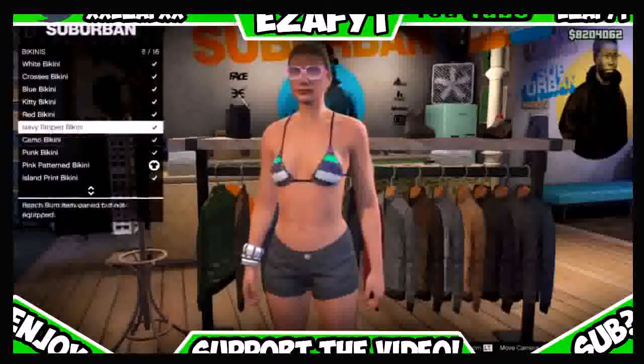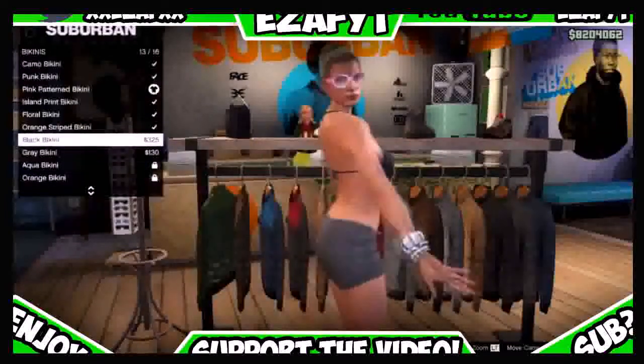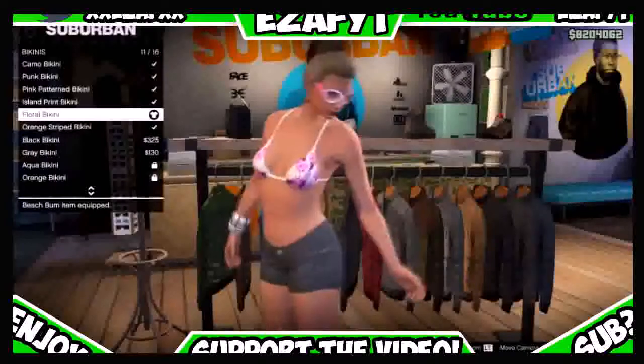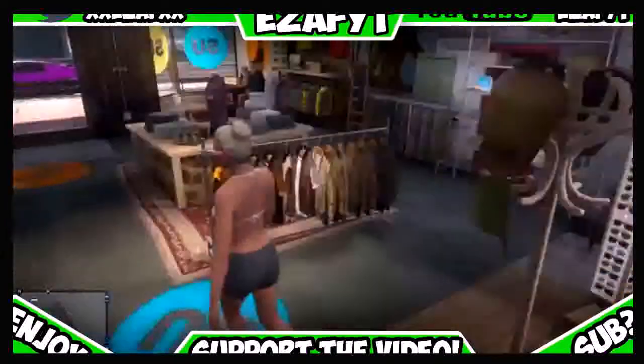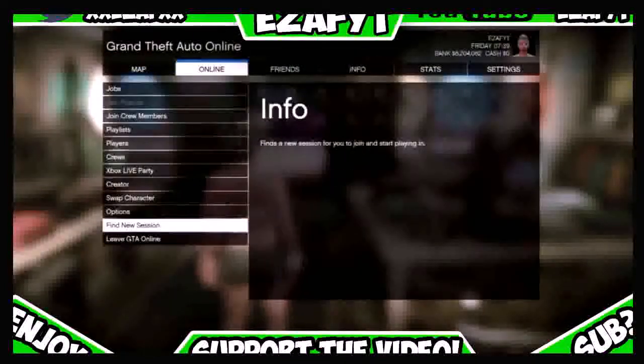You want to scroll up until you find the one that says Floral Bikini and you want to select that. It is free, so don't worry about a thing. Then once you have done that, you just want to go into Start Online and go leave GTA Online.